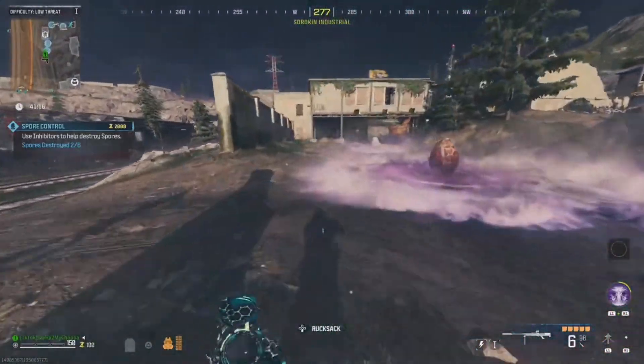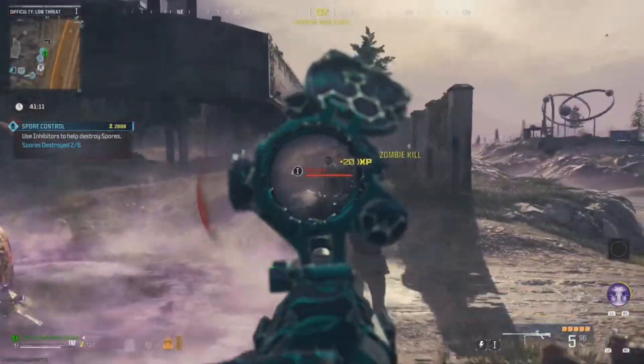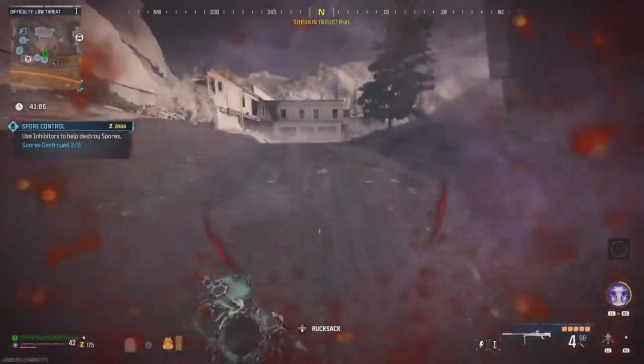All you gotta do is put down the sentry gun, jump on top of the car, then jump on top of the sentry gun, look down, and throw the monkey bomb. It's going to do this little dancing animation and then float up in the air, and basically all the zombies will pile up around it.